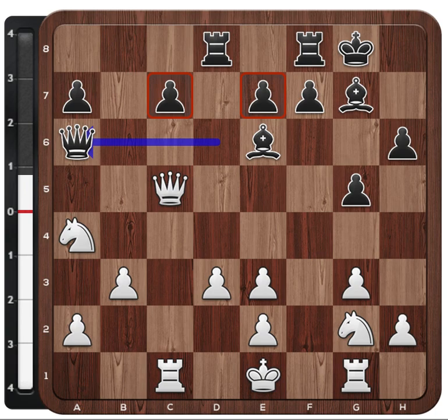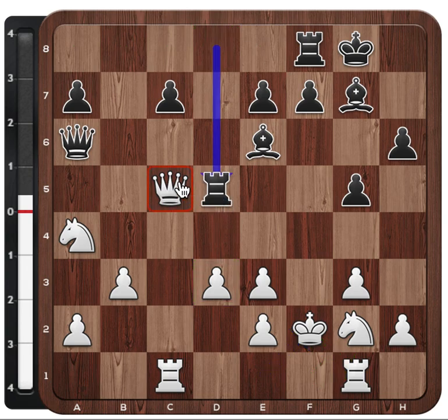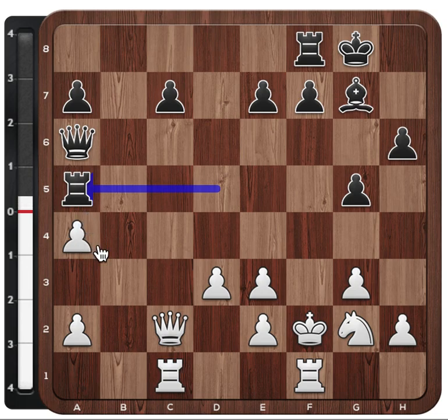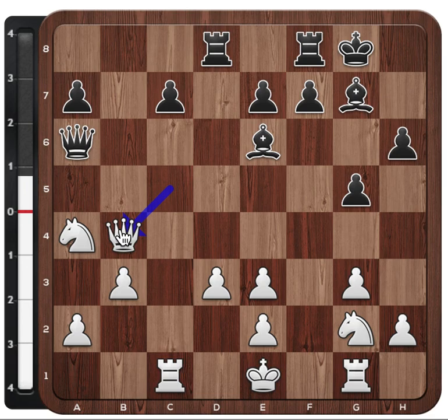So both of these pawns cannot be taken. What if white just leaves the queen where it is? For example, king f2, with the idea of attacking the king away and activating the rook. Well, turns out this queen is a tactical liability and black can activate the rook. If the queen now drops back, black has successfully activated his rook. The game continues, nothing bad has happened, but this rook is now on an active square. After bishop d7, activating the rook and tucking the king away, black is already threatening things and ready to attack this pawn.